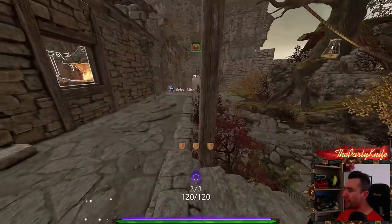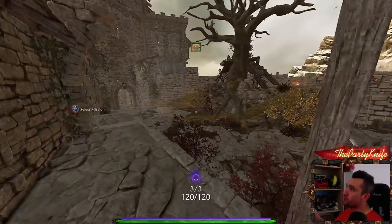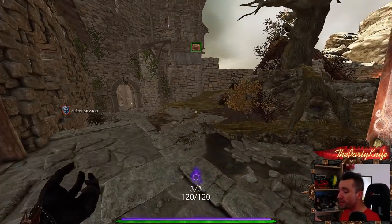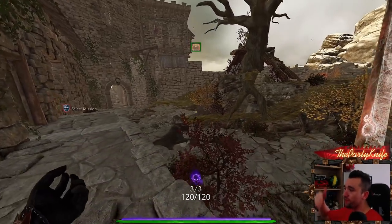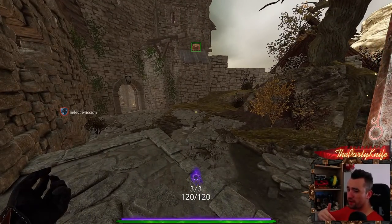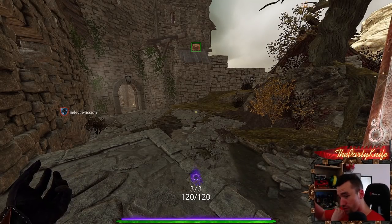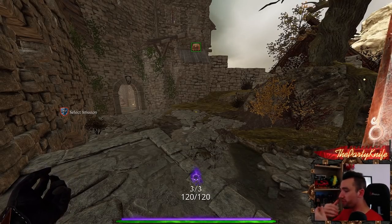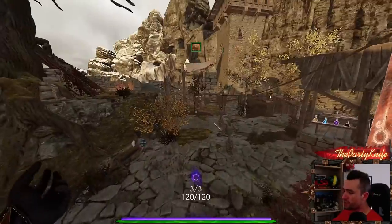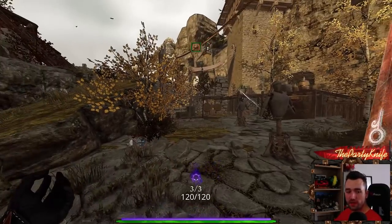Damage reduction stacks multiplicatively. Each additional damage reduction takes the previous into account, giving less and less value the more you stack. Example: you take 100 damage, you have 50% damage reduction — now you take 50. Add another 20% damage reduction — that's 20% of 50, not 20% of 100. So 20% of 50 is 10, meaning you take 40 damage total from a 100-damage hit, despite having a combined 70% damage reduction.